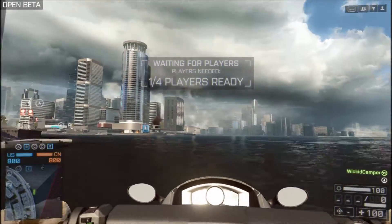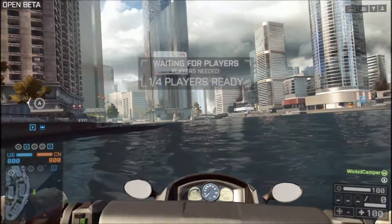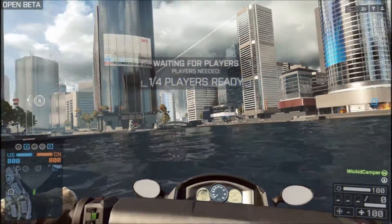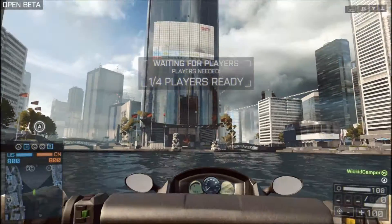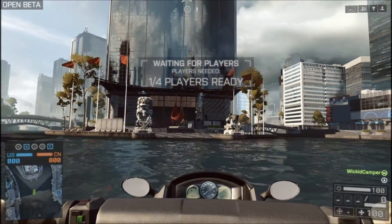So the jet ski — this is one thing I've been wanting to look at. I haven't had a chance to drive a boat because every time I hop in the server they're always taken, so I imagine it's very similar to the jet ski. It was very finicky between A and W. I'm not sure what that was but I'm sure it's just because we're in the water.